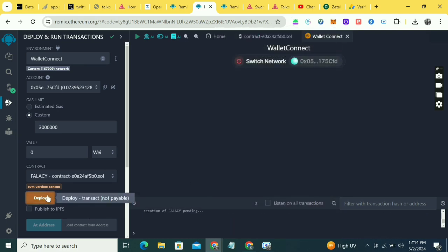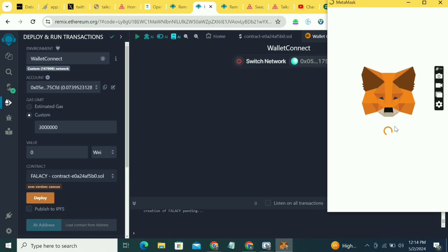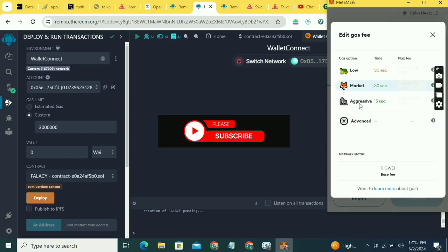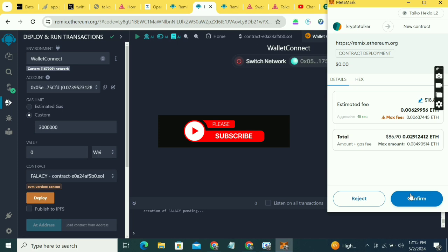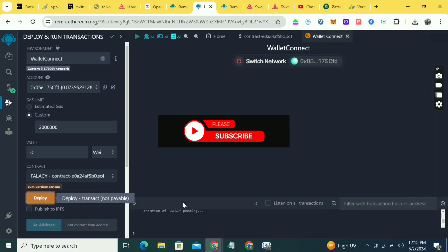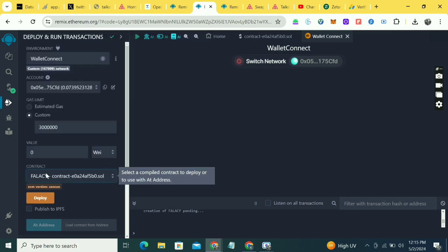If your transaction doesn't approve fast, click 'Edit Estimated Fee' and change it to 'Aggressive'. This increases the gas fee so it goes faster. You can see it changed — it might cost around $14-18, but it will deploy faster. Just confirm and it will be faster to deploy.